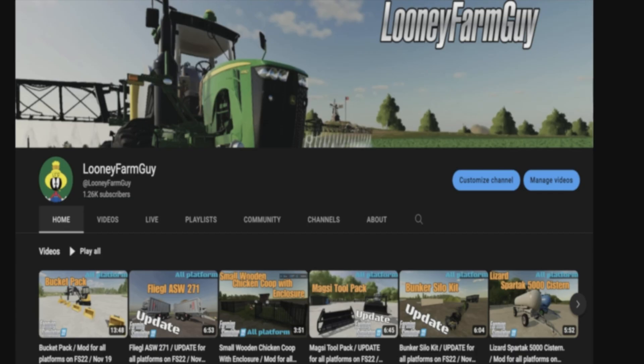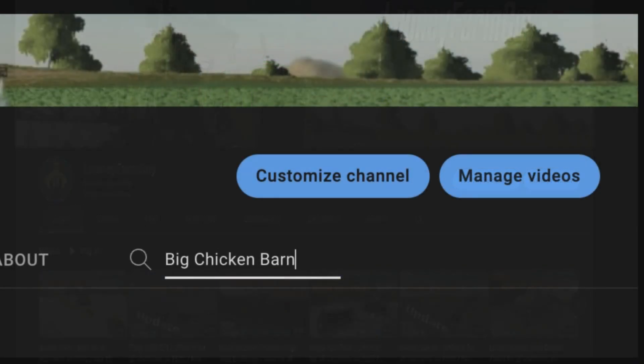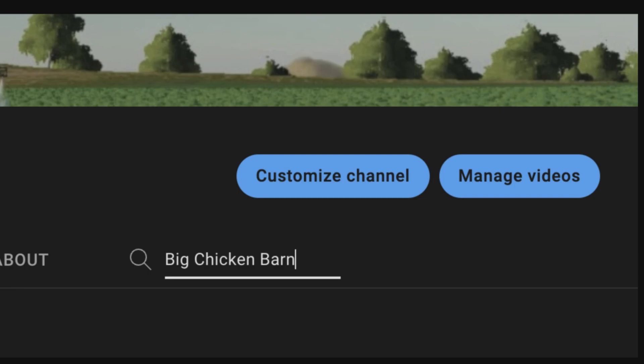Now, how do you search for a specific mod on my YouTube page? The easy way: see the line where it says Home, Video, Live, Playlist, Community, Channels, and About — there's a little magnifying glass symbol right beside About. Click on it and it pulls up a small area where you can type any word you like. Remember where we copied that mod name from the mod hub? This is where you paste it — paste in 'chicken barn' and it will look like this.